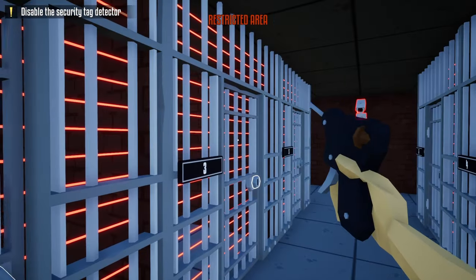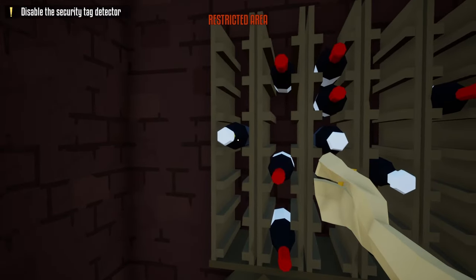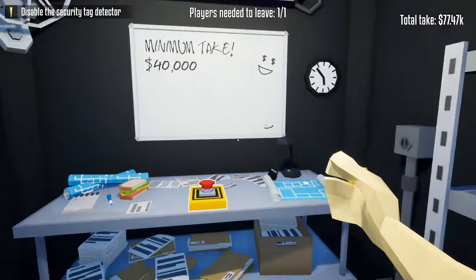So now all we have to do is unlock all these doors with our lockpick, disable each of the door's lasers, and loot all the wine bottles. I recommend grabbing the most expensive bottles, getting to the minimum take, and ending the heist.